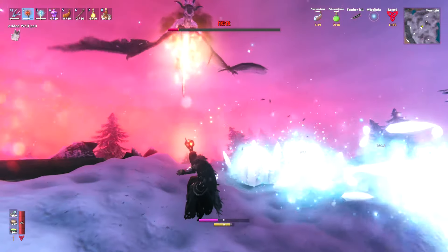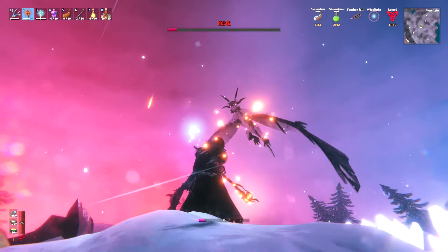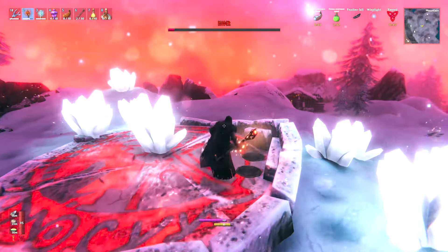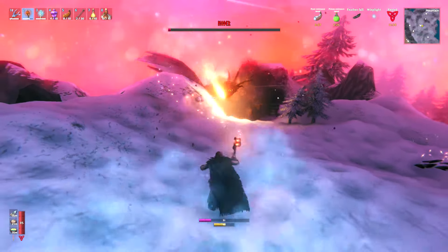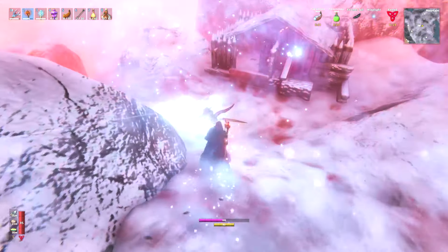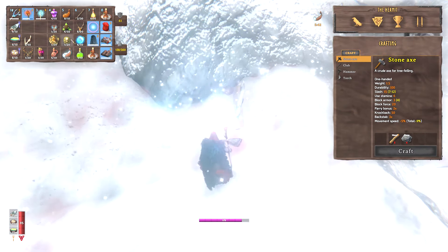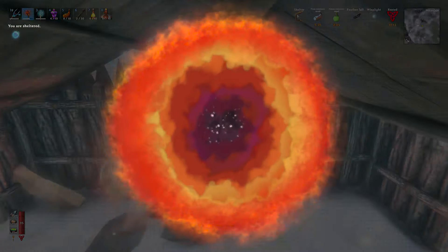Moder is still one of the more intimidating bosses for me — she can just take you out and it's kind of random. We've almost got this. Let the stamina regenerate — leave my little house alone! We did it! Moder's down — grab that trophy, grab these little tears. No room for the tears — make space. Give me the tears. Moder down, that's awesome. On to Yagluth — here we go!